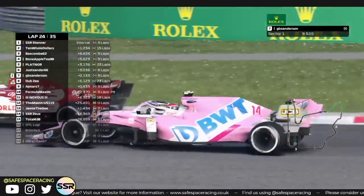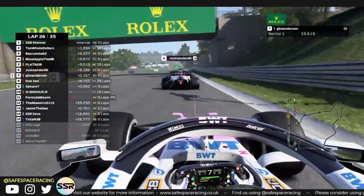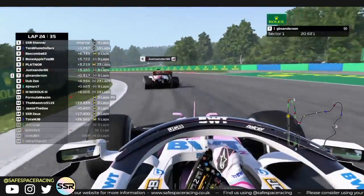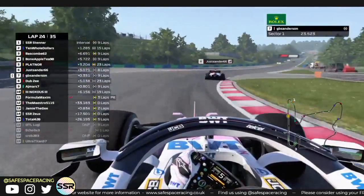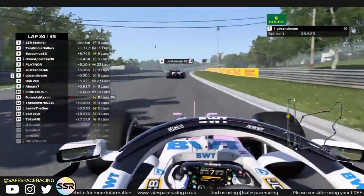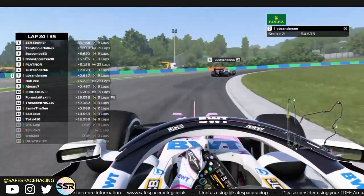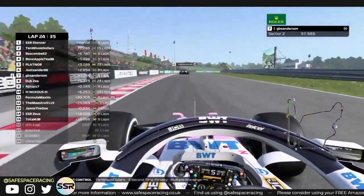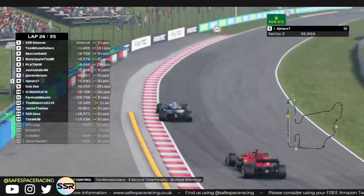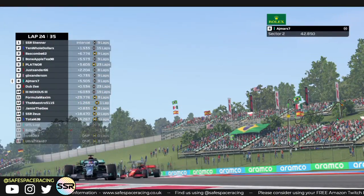Stenner and GB going side by side. Sanderson struggling with that wing damage but not giving up — using overtake and DRS, taking a little peek. Nothing to come of it. Formula Maximum heads into the pits. AJ and Dubsy swap positions — Dubsy is going really far on these tires with ten laps to go. He's going to have to pit soon. He was in P5 and has been dropping — down to P9. He's going to lose a spot to Knox when he pits.